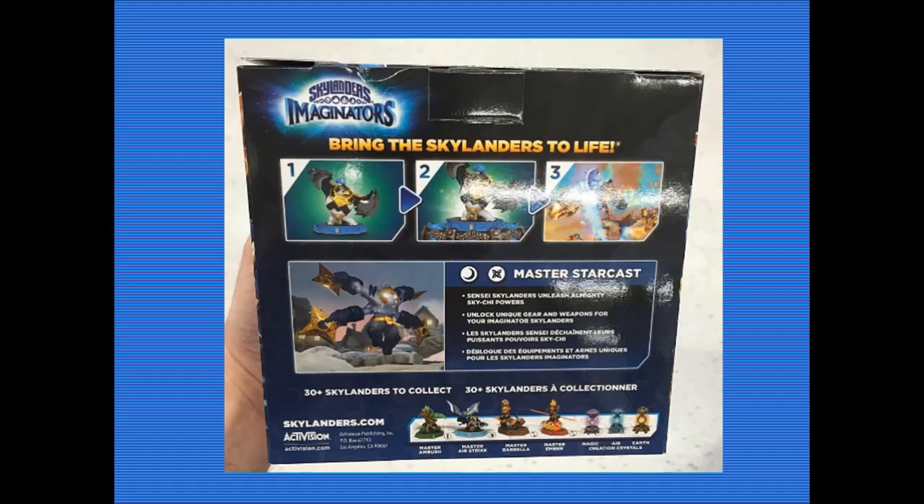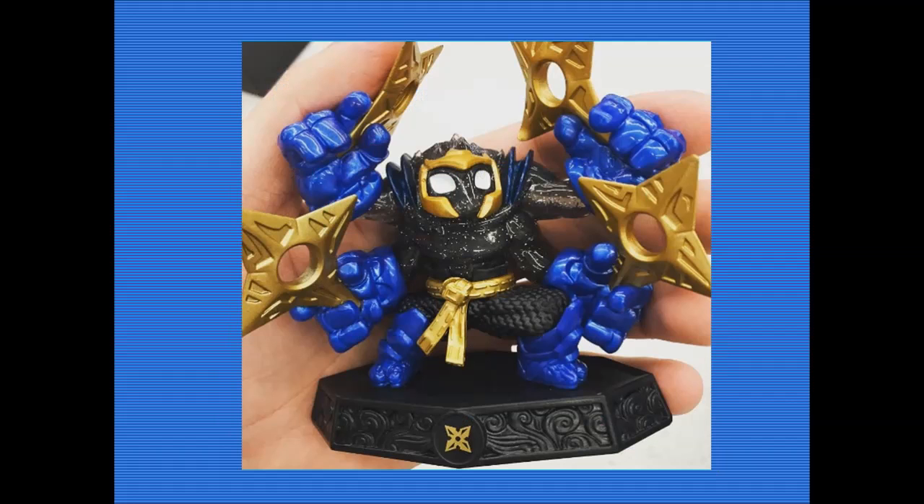It shows the concept of get the figure, put it on the portal, unlock it in the game. There he is in hand - he looks absolutely amazing. I'm loving the blue, sort of chrome-ish colours, they look really vibrant and bright and shiny. The centre bit is probably going to be the same dark colour scheme as Nightmare, with that glittery stuff. We know StarCast is supposedly a Wave 2, but that should also mean he's a Day 1. Fingers crossed.